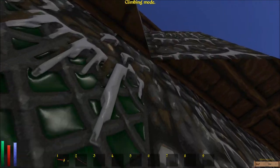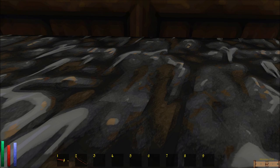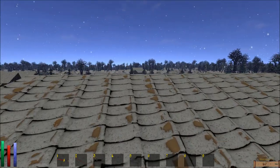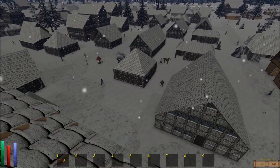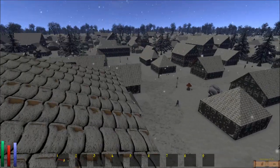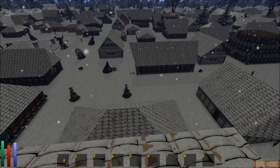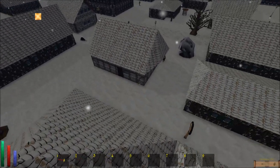I'm in climbing mode. Can I get through the overhang? I went out of climbing... wait, I kept going. You don't want to just keep going. Let's get down here safely.